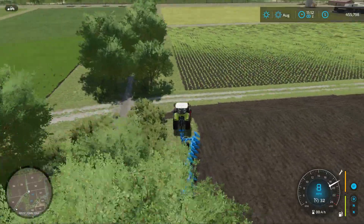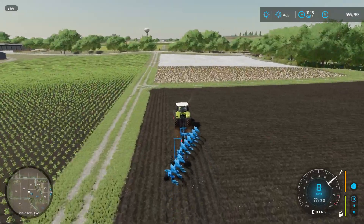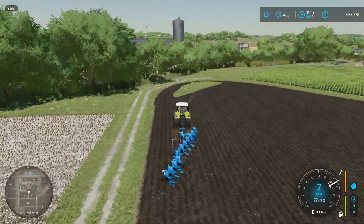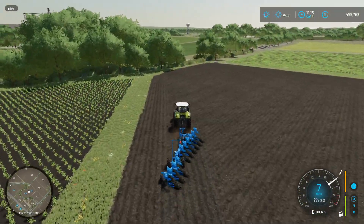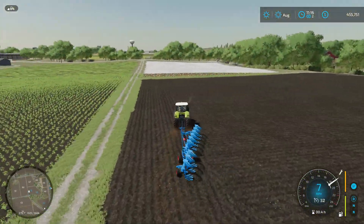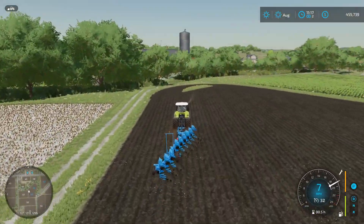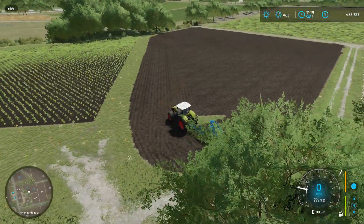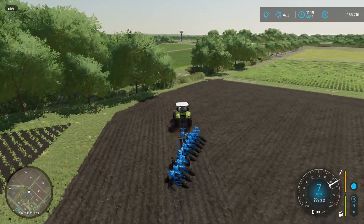This is just going to be a hay field for now, because my plan is to eventually have cattle, so I want to start storing up some hay for that. These two fields may eventually be home base for the farm. Down the road as I purchase additional fields I might turn this into the barnyard area with different sheds and a house — kind of a central location for the farm.